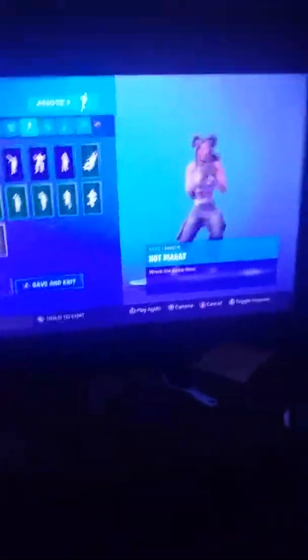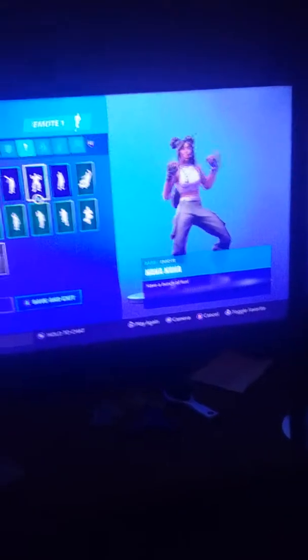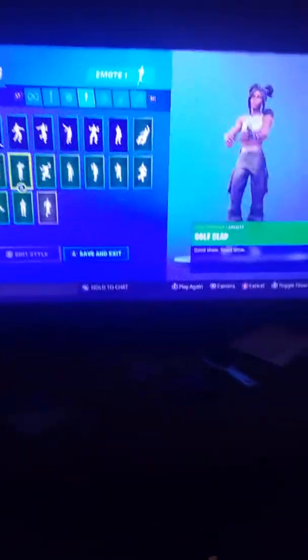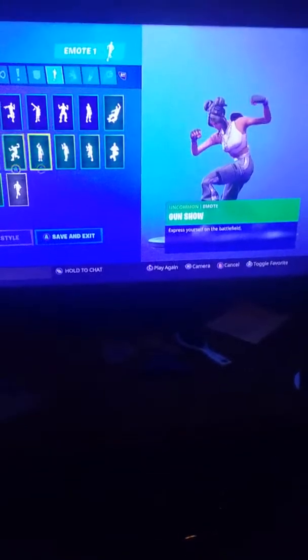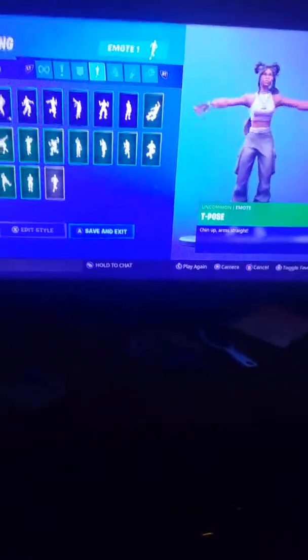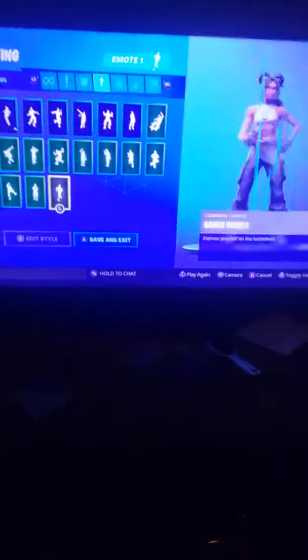Now we're going up to dances and emotes. I've got Hoopmaster, Conga, the Hot Marat, Keep It Mellow, Mic Drop, Nananana, Snoozefest, the Click, Dip, German Stab, Golf Clap, Gun Show, Hello Friend, Real Wave, Rock Paper Scissors, Charlotte, Sit Up, T-Pose, Take the Elf, Yay, and Dance Moves.